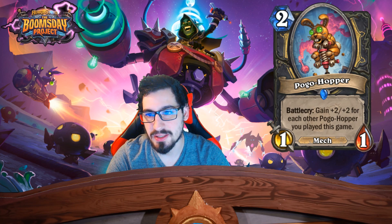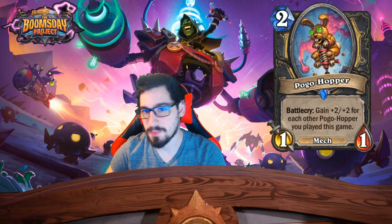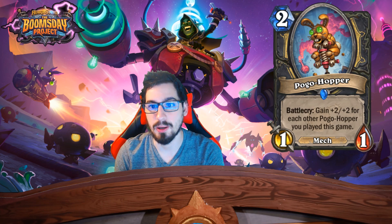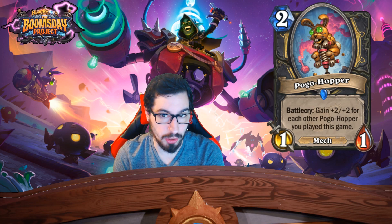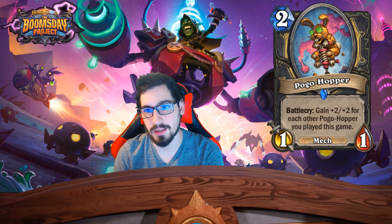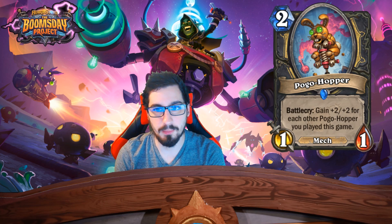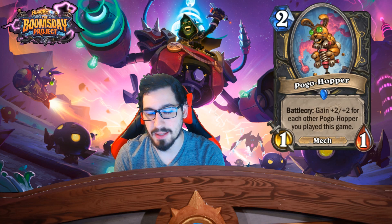First approach: Mech Rogue — run the card that copies cards into your deck, bounce Pogo Hopper as many times as possible to make it as big as possible. Second approach: the card that draws you a bunch of cards — get two Pogo Hoppers, shuffle three into your deck, draw out your deck, play Pogo Hopper, put them back in your deck with Valeera, and just keep playing Pogo Hoppers. Eventually you win that way too.